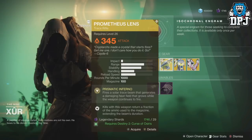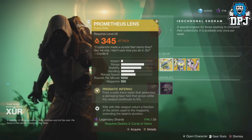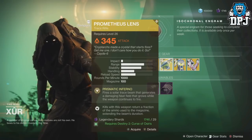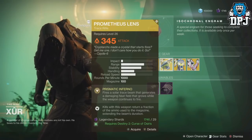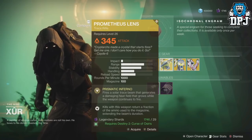Weapon of the week we have the Prometheus Lens — Prismatic Inferno — fires a solar trace beam that generates a damaging heat field that grows while the weapon continues to fire. This will cost you 29 legendary shards and requires the Curse of Osiris DLC.